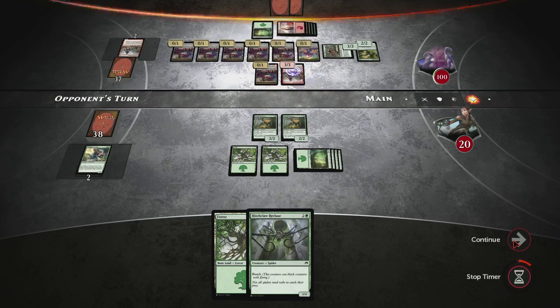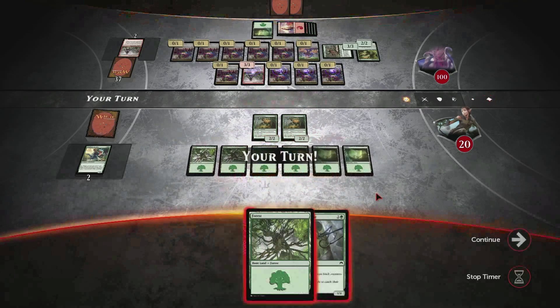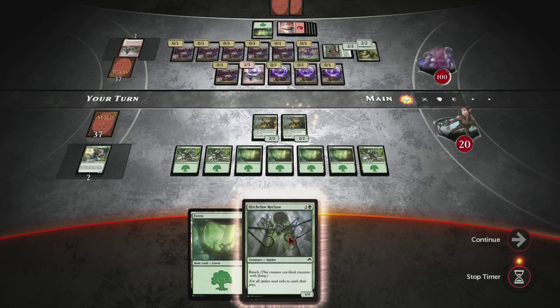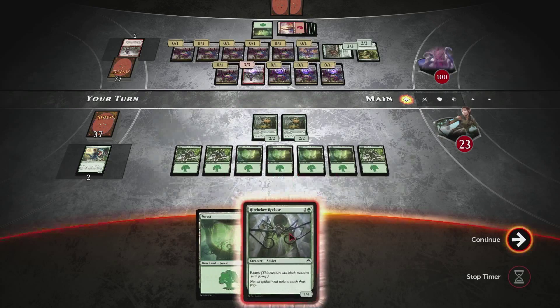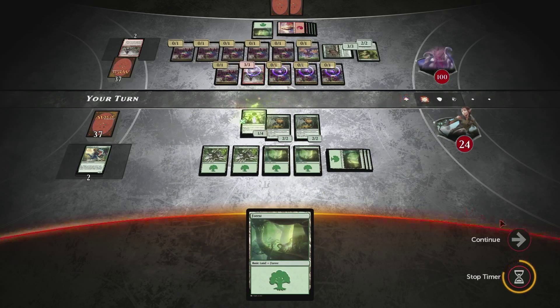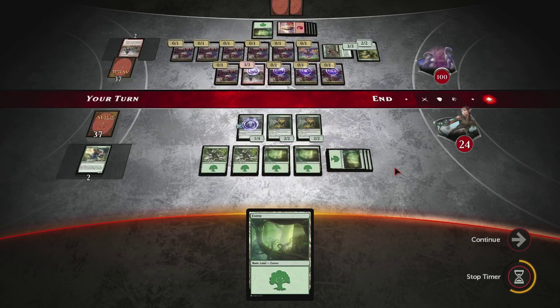The opponent at this point, to return to the actual conversation of the battle, has played a bunch of the Eldrazi spawn tokens, and he has enough mana that next turn he can simply cast Emrakul and end this battle. I'll make sure to linger on what Emrakul can do for a moment in order to show you exactly what it is we're up against here. When I say these things are big and scary and otherworldly, I'm not kidding. The Eldrazi are super cool.